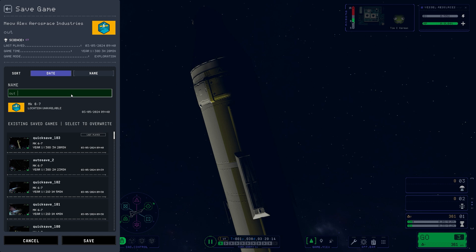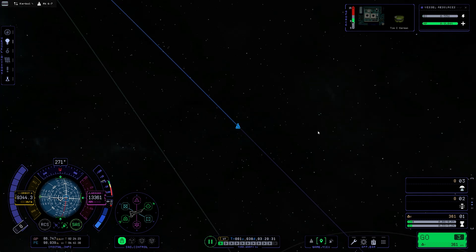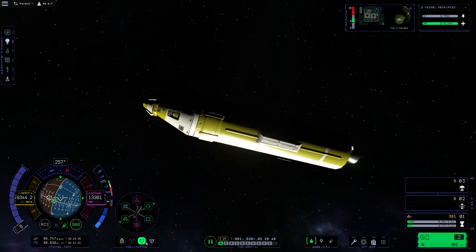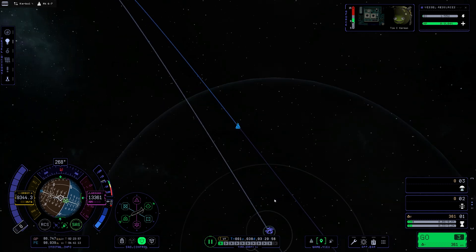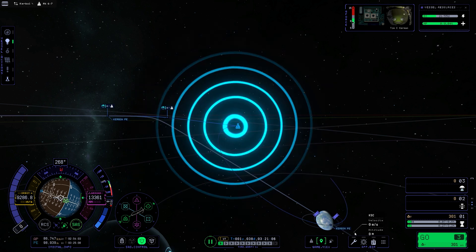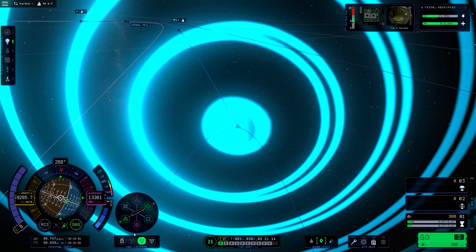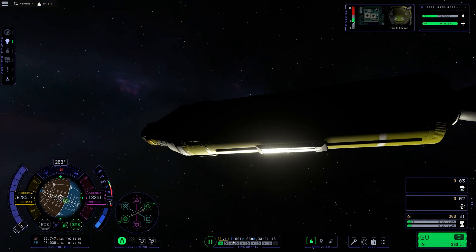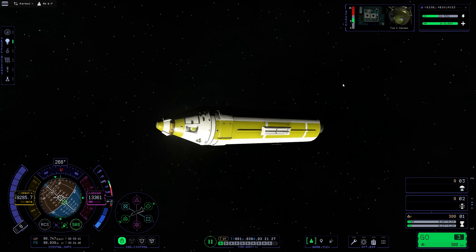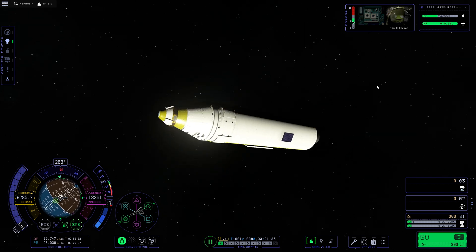We have left Kerbin's SOI, which means we are finished - we completed our very last task of the three tasks, and we also got some extra science points. Now I want to talk about getting back to Kerbin because it's a little bit more tricky. What you want to do is set target of Kerbin, then point towards the target, and just burn toward the target until you get an interception with Kerbin - until your Kerbin periapsis appears. I'm aiming for a Kerbin periapsis of about 30 kilometers for a nice safe re-entry. This is probably one of the easiest missions so far, maybe even easier than the Mun interception, because there's no need to do any odd orbit.